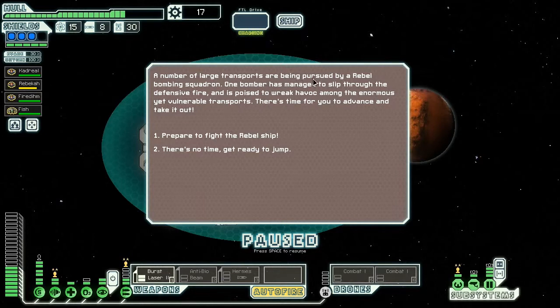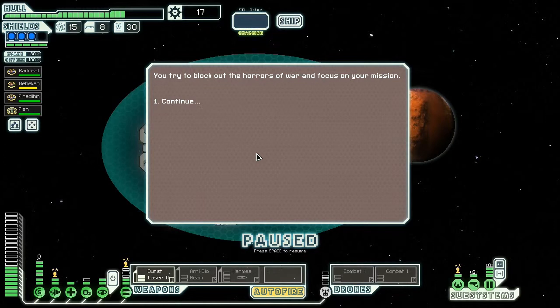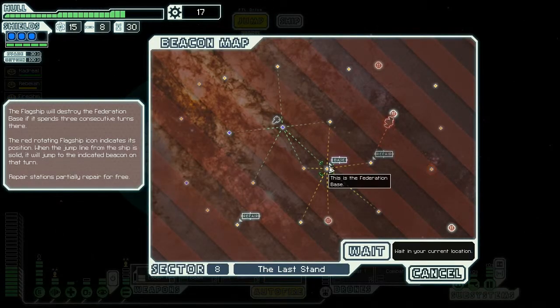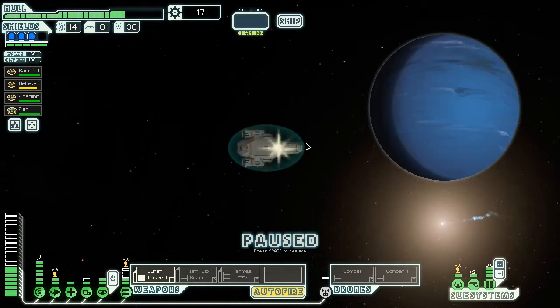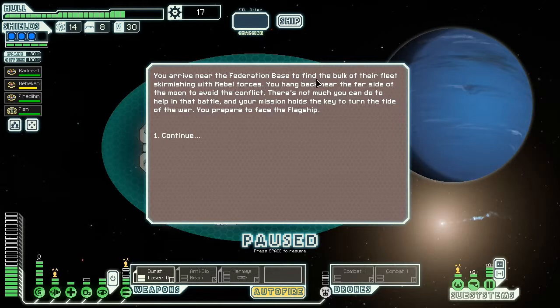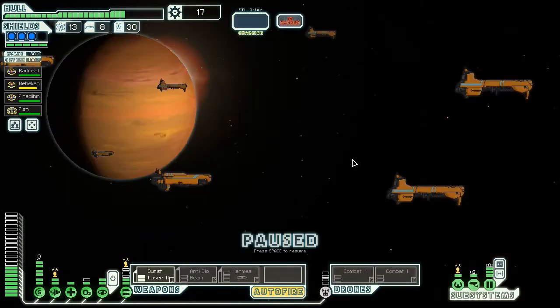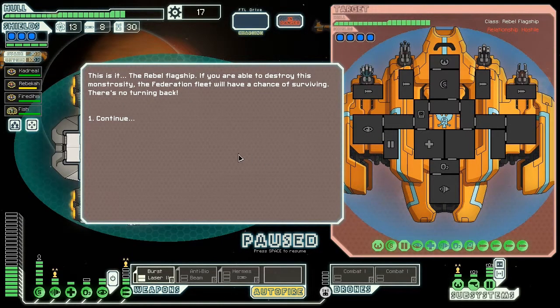A number of large transport ships are being pursued by a rebel bombing squadron. One bomber has managed to slip the defensive fire and is poised to wreak havoc among the enormous yet vulnerable transport — there's time for you to advance and take it out. There's no time — get ready to jump. You try to block out the horrors of war and focus on your mission. You arrive near the Federation base. You prepare to face the flagship. Can I get repaired first? Nope. This is it — the rebel flagship.